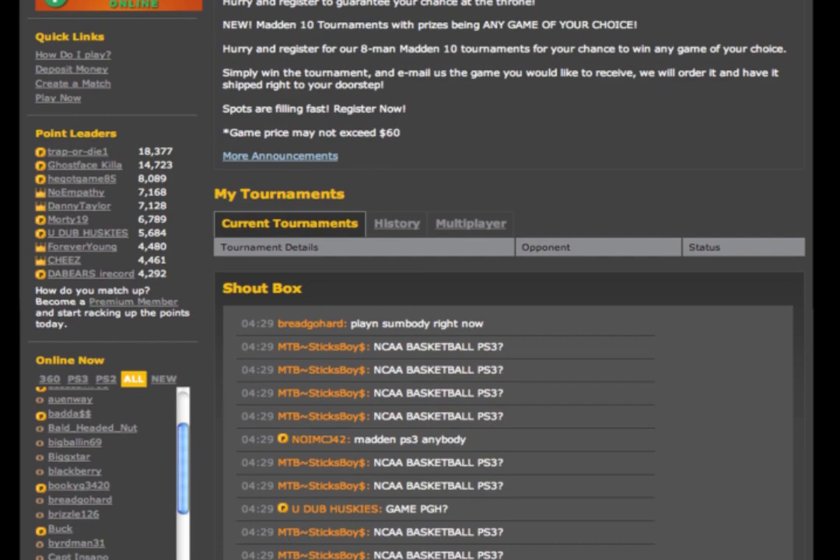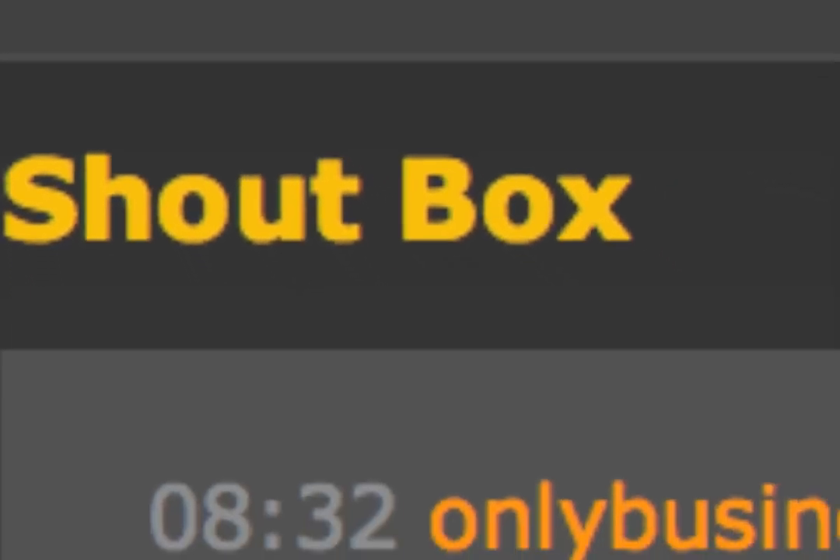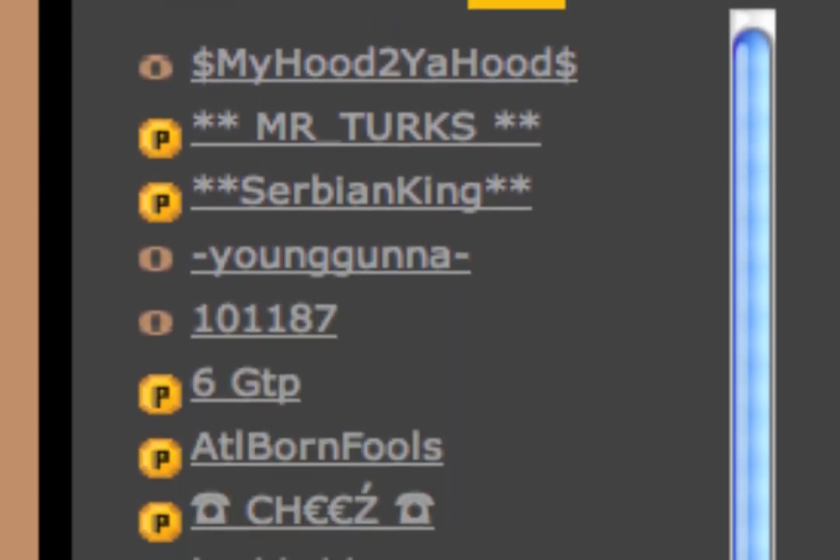There are a couple of quick and easy ways to find an opponent. The Shoutbox is the fastest way to find an opponent — it's a real-time chat room where you can call out and find opponents. Once you find a challenger, click their username from the Shoutbox or the Online Now list to view their profile.